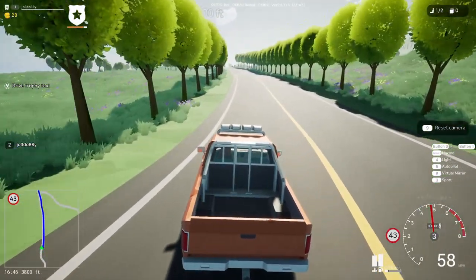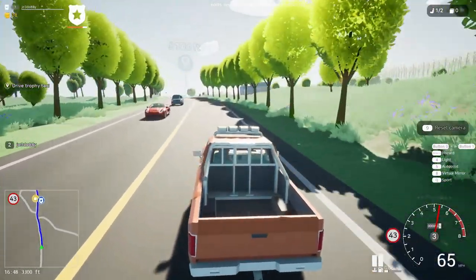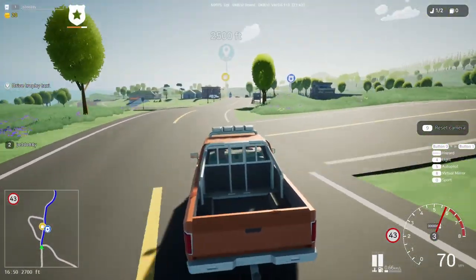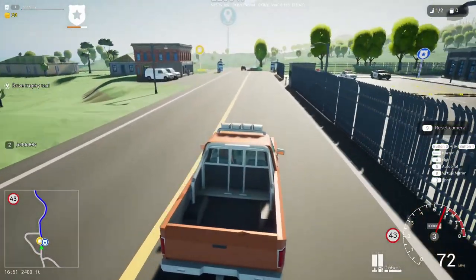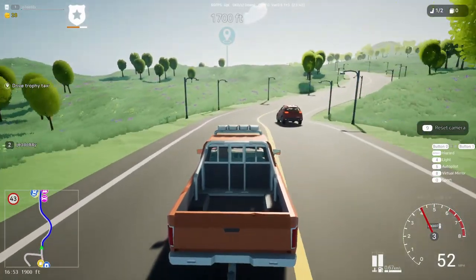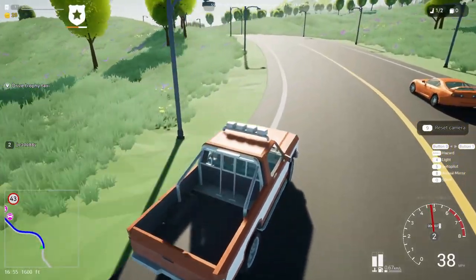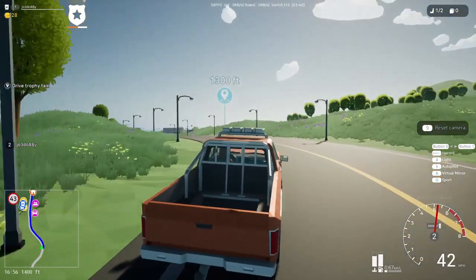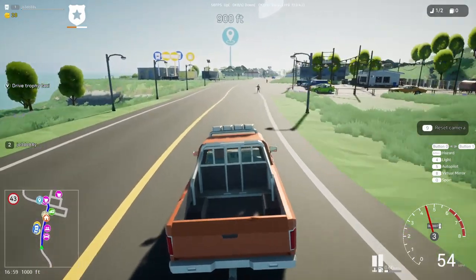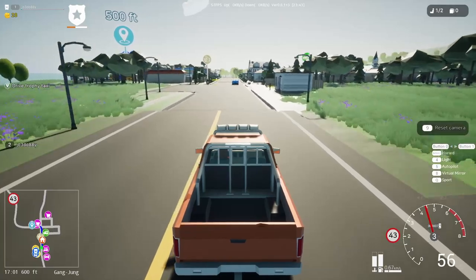We're actually going past the police station. I hope they don't send more out if you drive past it. I guess you can drive a police car as well by the looks of things. That'd be good — if it gives you police missions where you've got to chase criminals, that'd be absolutely brilliant. Ooh, a Toyota Supra — very nice. We're now in Gangjung.